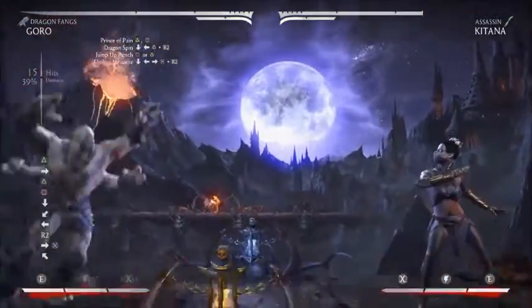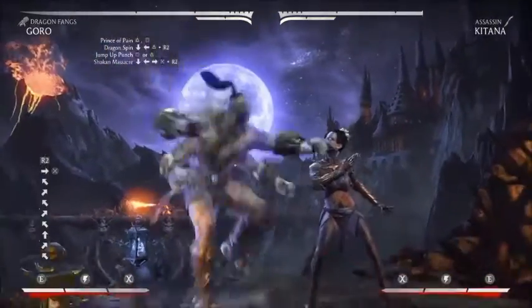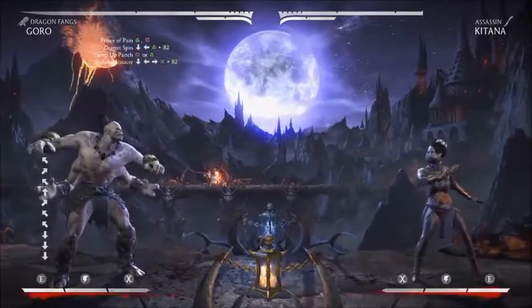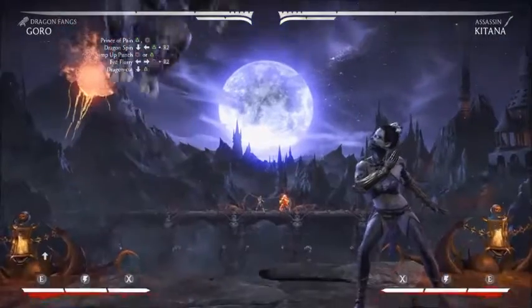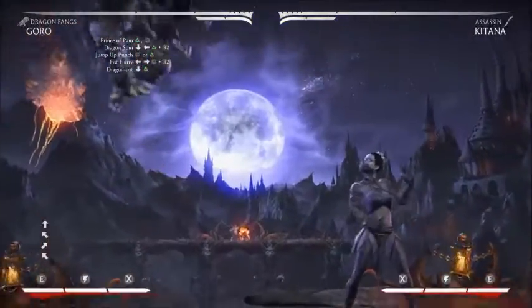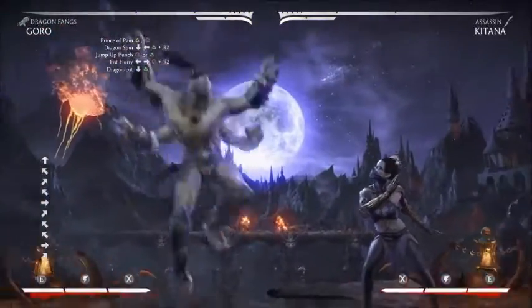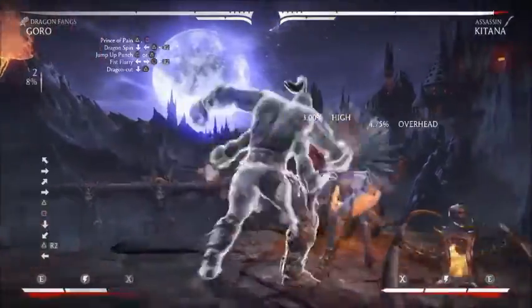That combo gets you 39% — not too easy, not too difficult, I'd say it's intermediate. And then with the jump-in it's a 40%. Of course instead of doing Shokan Menace you can just tack on Fist Flurry and then the uppercut — that's a straight 40% without the jump-in.